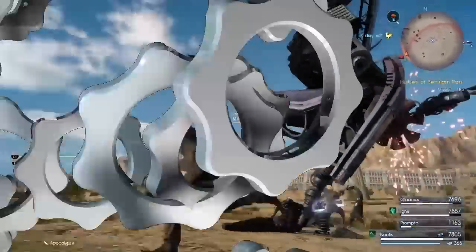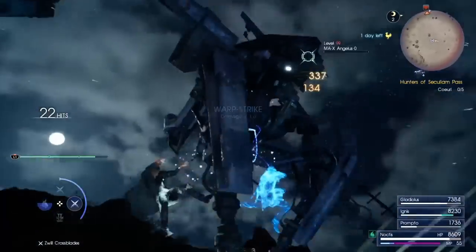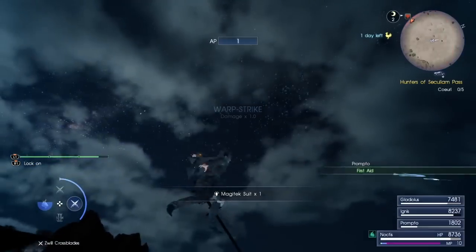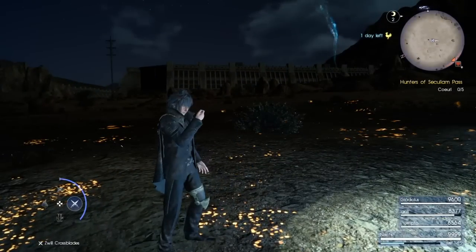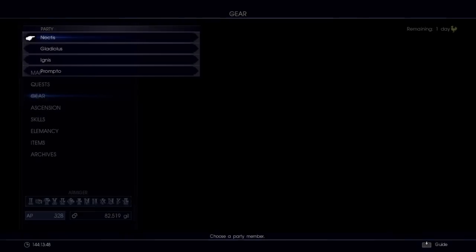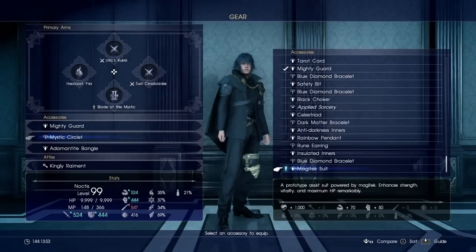Once you get it all said and done and you slay the big boy — boom — there you have it: the Magitek suit. Let's have a look at this bad boy and see what it drops. Here it is — the Magitek suit. It is a prototype suit powered by Magitek that has strength, vitality, and maximum hit points. Remarkably awesome.